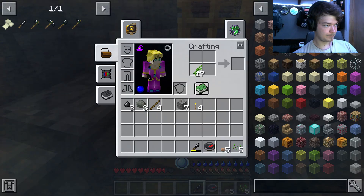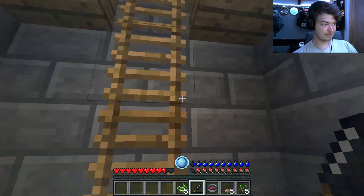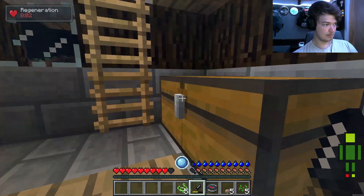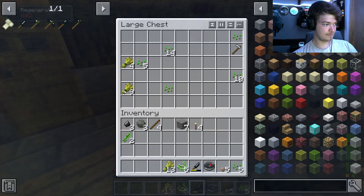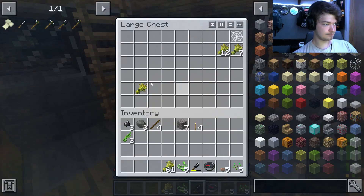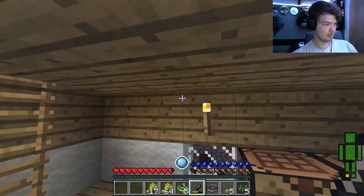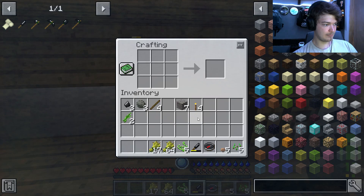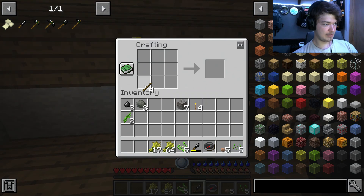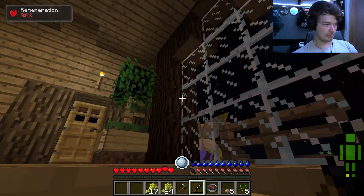I'm gonna chill in here. Oh look at all this stuff — wheat! We have to make a lot of food out of this. Oh sweet, a crafting table! I don't have any cobblestone but I can make this. Make a hatchet now. We can use this hatchet to cut down trees.